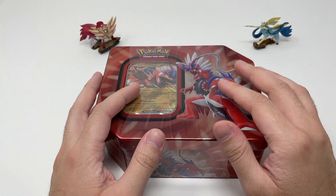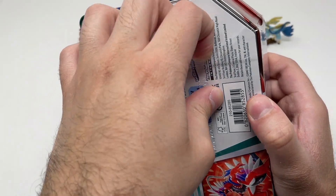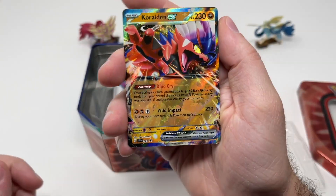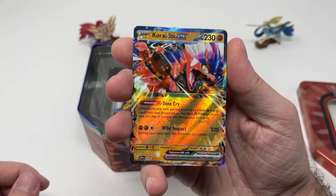I thought our Miridon tin was going to be a lot better than it was. Hopefully our Coridon tin is here to help us. Let's open it up. I can't really tell the difference between this Coridon promo and the Scarlet and Violet Coridon.